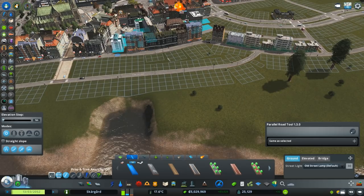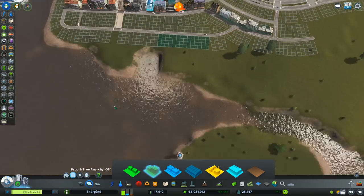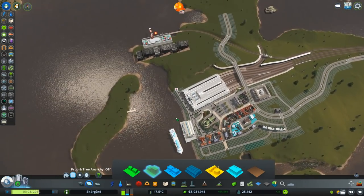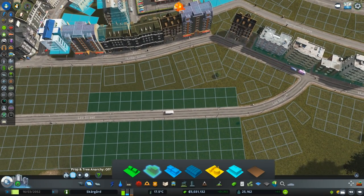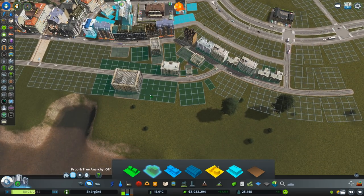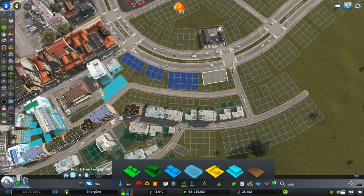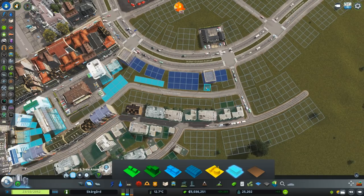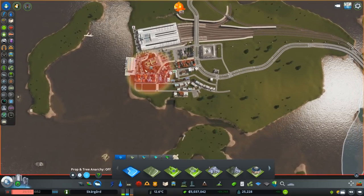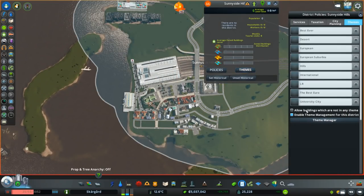I'll change this to a different pathway type because this one is usually better — we can blend it in way more. That'll allow them to walk through. So back over here, what are we looking at for sound? Up here is really good, so I might just zone it rather than trying to do it myself. I don't know what we're going to do with that little inlet — it could actually be a ferry stop. Oh no — I haven't zoned this area and I haven't themed it, so we're getting all these non-themed buildings spawning in. That's the Best Euro theme.